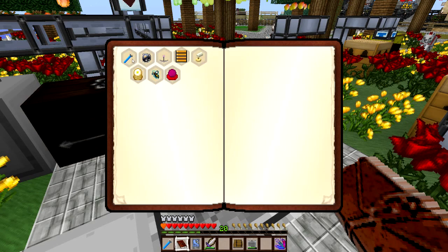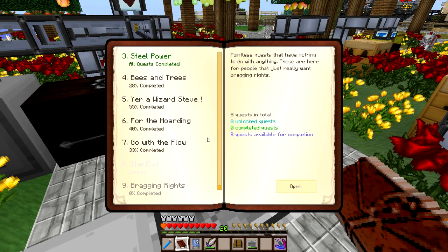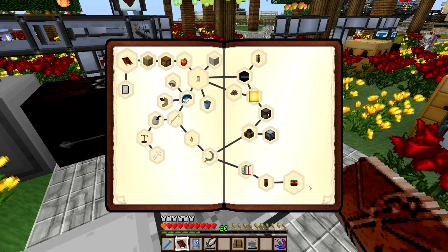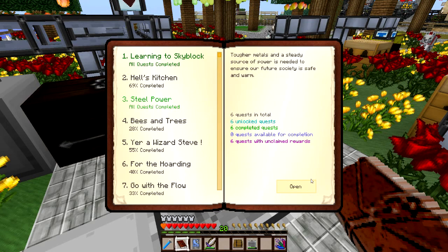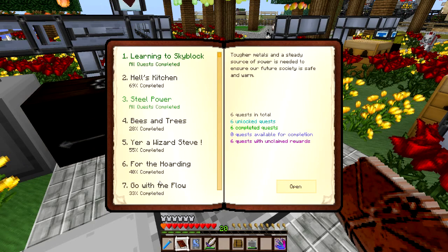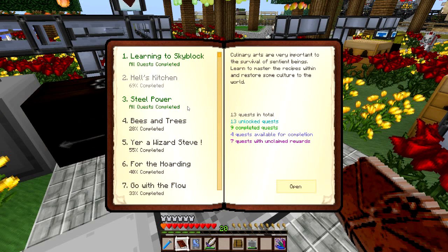All of these bragging rights ones are kind of like that. Oh, this one might not be too bad - I just need one of every machine. That's really not that hard, we could finish that one. Let's go back to learning skyblock - did I claim all of these? Yeah, I want to make sure I didn't miss any. Steel power - looks like Funshine must have completed this one. I don't think I have the inventory space to even claim all those. Hell's Kitchen - wow, I missed a bunch here. You have to check out the other guys' videos on those.